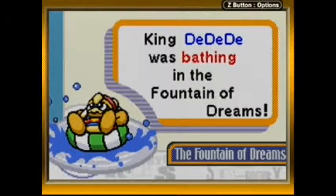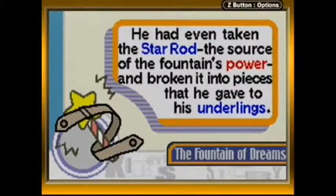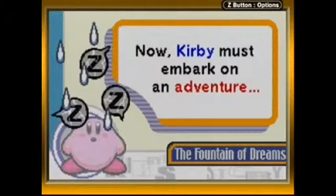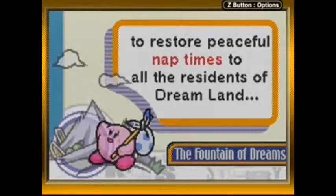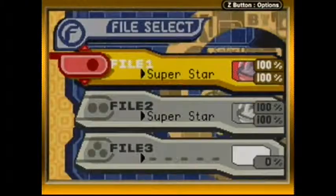King Dedede was bathing in the Fountain of Dreams. He had even taken the Star Rod, the source of the fountain's power, and broken it into pieces that he gave to his underlings. Now, Kirby must embark on an adventure to restore peaceful nap times to all the residents of Dreamland. And thus, Kirby's Nightmare in Dreamland starts up.